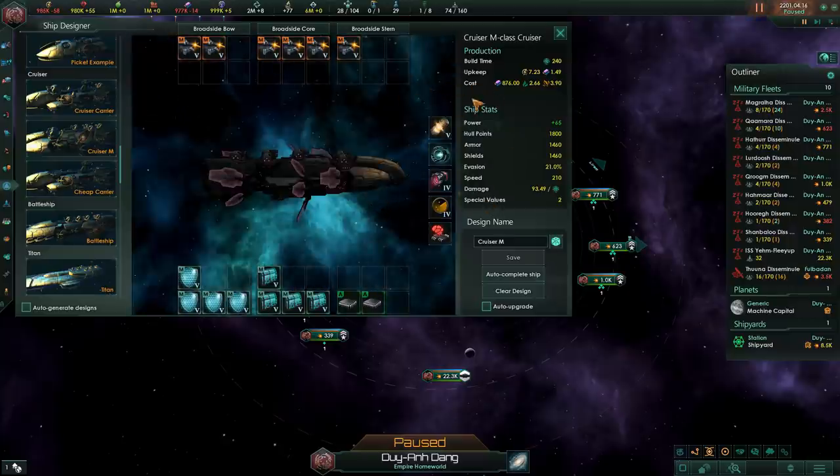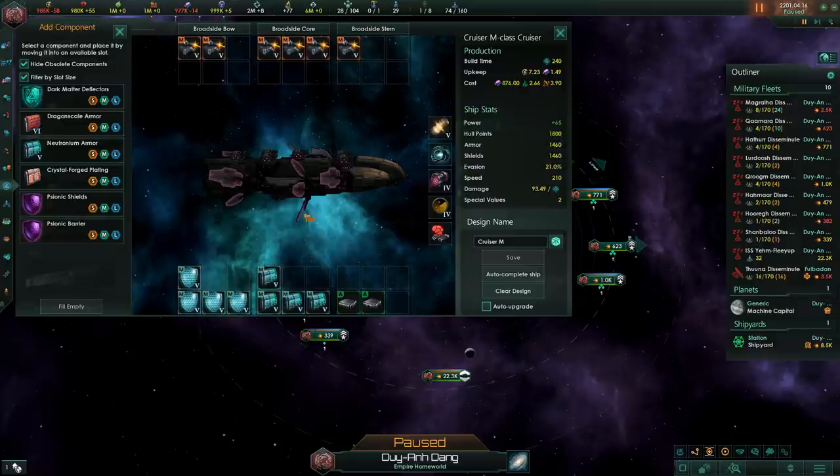Let's start with the basics of ships. Ships have three hit point stats: shields, which get taken out first, then armor, then hull points. At 50% or less hull points there's a thing called a disengagement chance, which we'll be covering later. Keep in mind that disengagement chance is a factor and should not be ignored when designing ships. You can increase these values by using shield modules, armor modules, and hull point modules.